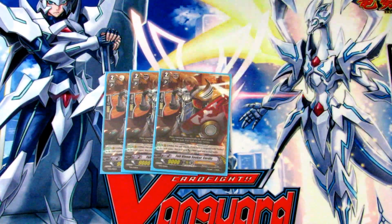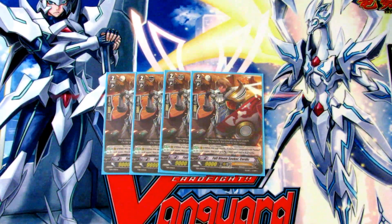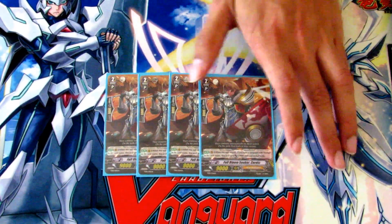Next is four 12k attackers. They're important just to hit good columns — you can make 19k columns early and attack unboosted, which is really good.